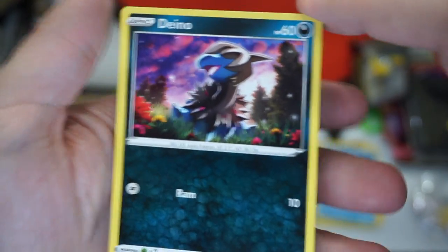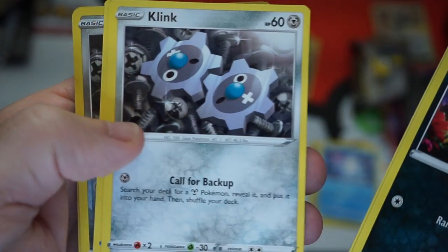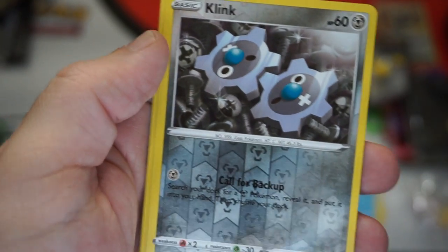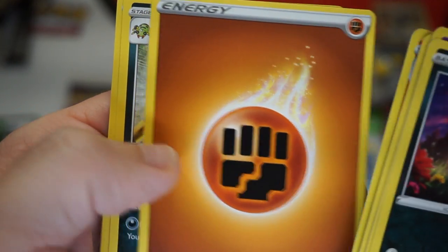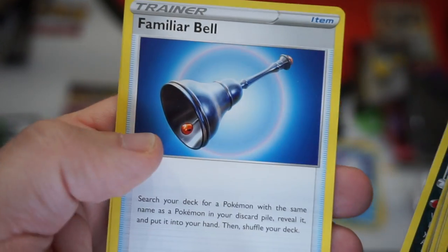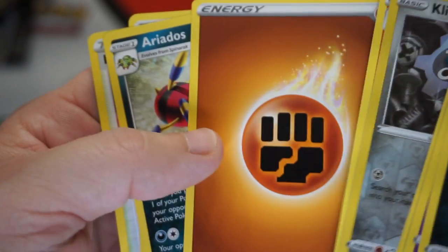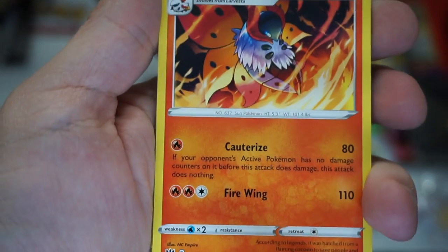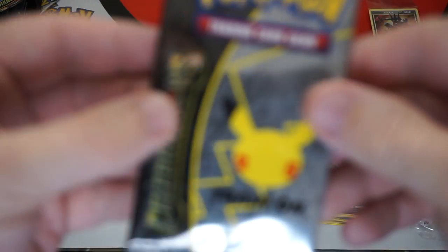Let's see what we got. There's a Jigglypuff — okay, that's someone I know. Dunsparce, Clink — I like that one. A Reverse Foil Clink. Fighting Energy, the Rose Tower. So our rare is Volcarona. Volcarona is our rare. These are weak — let's make it un-weak with another Celebrations Pack!